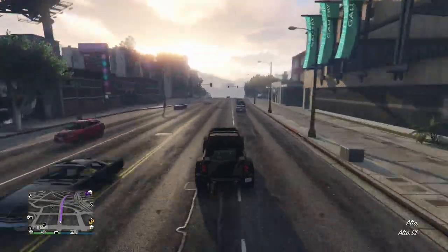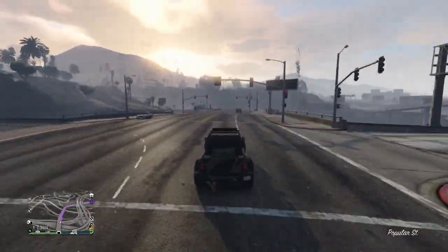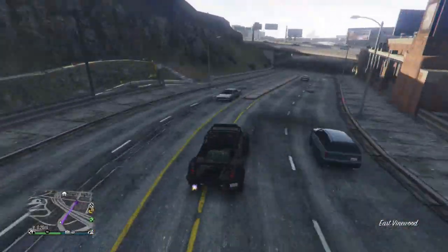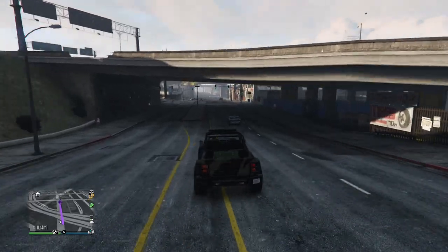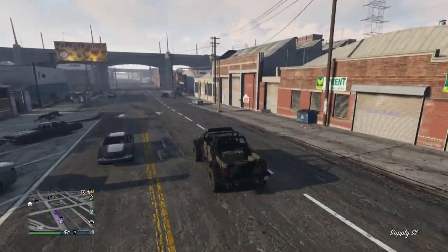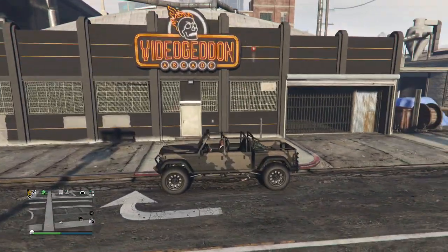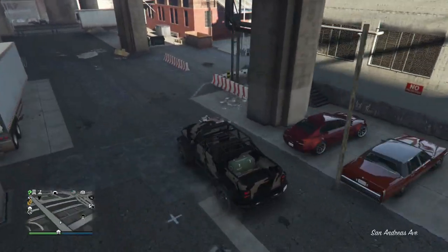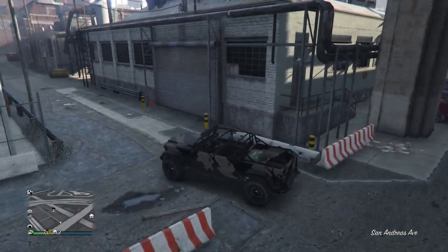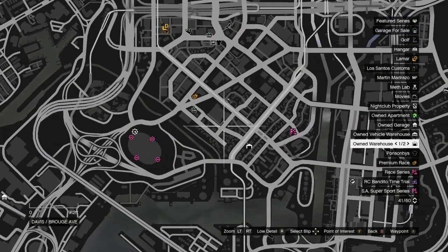Moving on to the next location, which is La Mesa — one of the cheapest ones you can buy in Los Santos. One thing that really stands out is that it's close to a lot of the warehouses and specifically my nightclub. I also think it has one of the nicest exteriors of all the arcades. However, with the cheap price comes drawbacks: it has a lot of cluster around the back entrance and it's not easily accessible. If that isn't a big deal, I would recommend buying this property, but otherwise I still like the Rockford location.